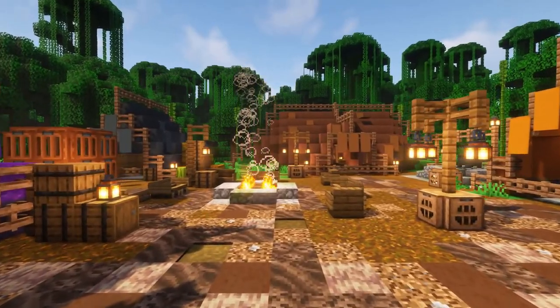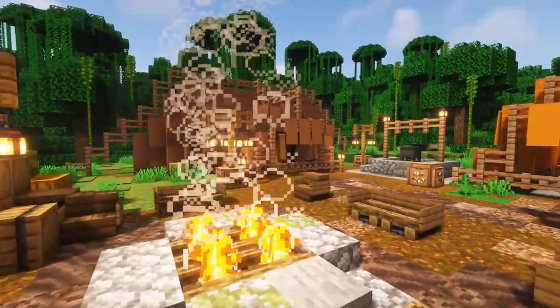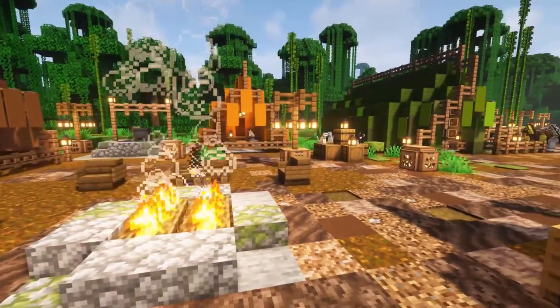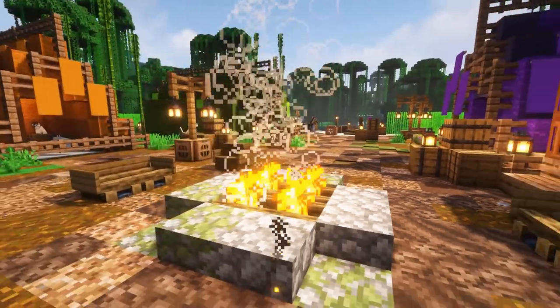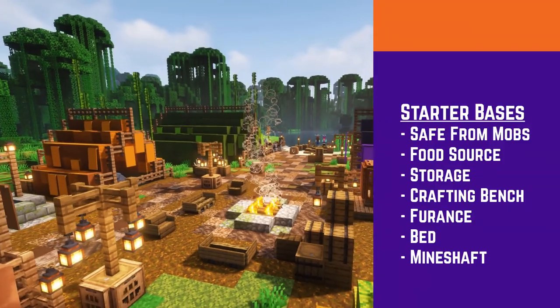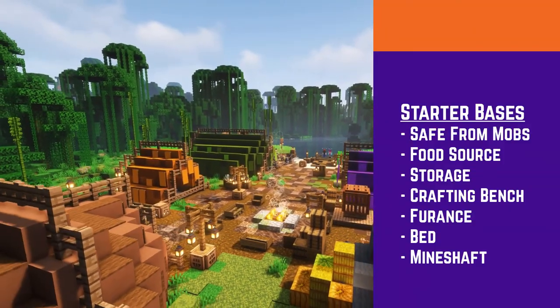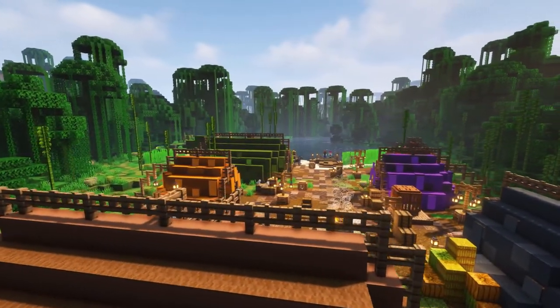We need it to be safe from mobs, have a food source, storage, a crafting bench, furnace, a bed, and a mineshaft. That should be zooming in on your screen right now.